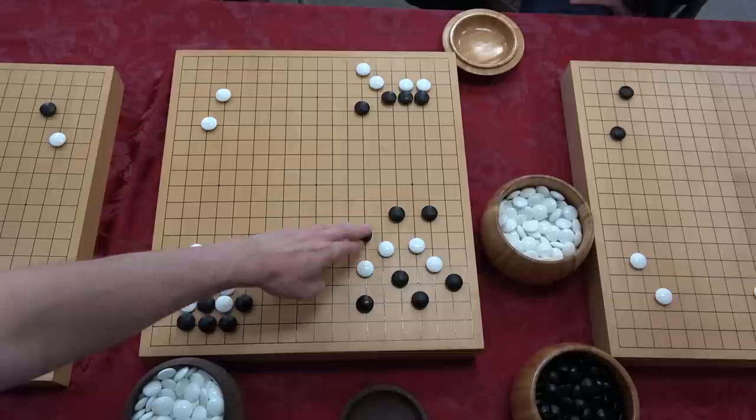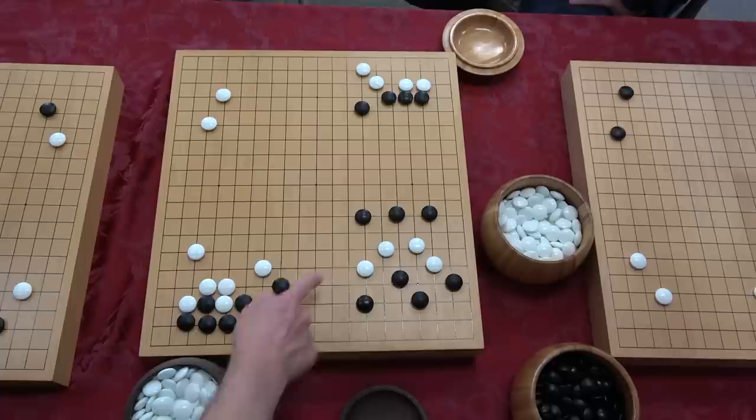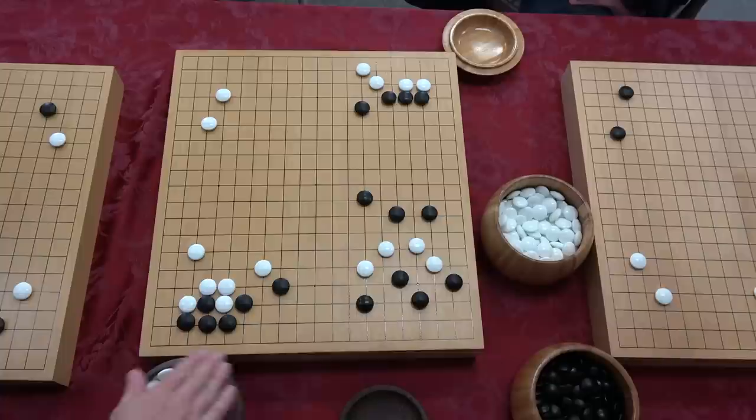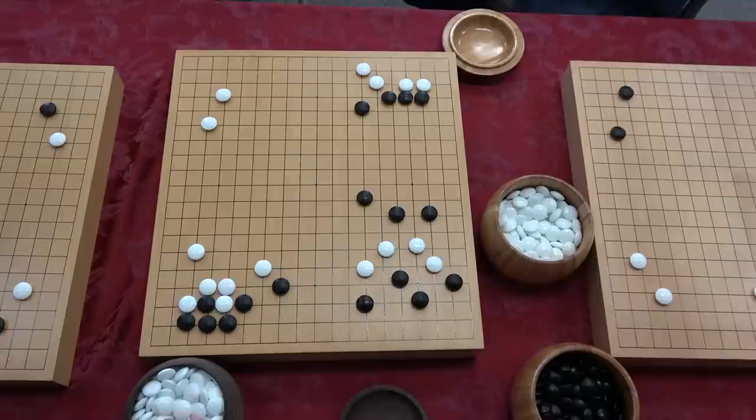This actually helps the space over here because this space is too big to easily defend — it's a strangling shape move. If white starts coming out here, you don't feel great about it, especially if this aji can lead white to either reduce or even live down there. You can back off and say 'I'm just going to take my points' — that's still a good result for black. This is probably a 50-50 game, but white is not nearly as uncomfortable. It makes points if we get another move; we have to play two moves instead of just getting them naturally in tempo. We're strangling the shape of this group and forcing it to run more limitedly.